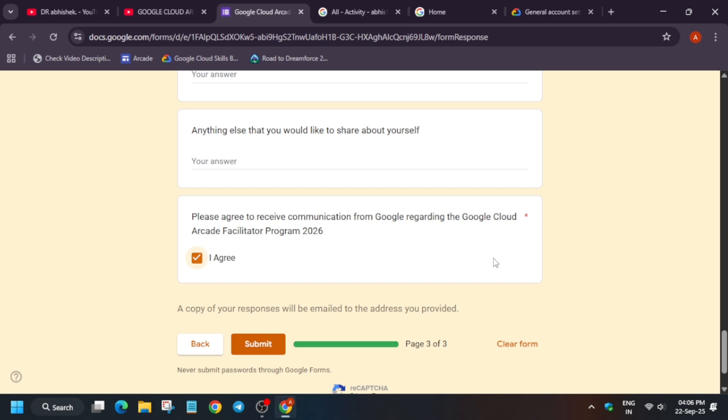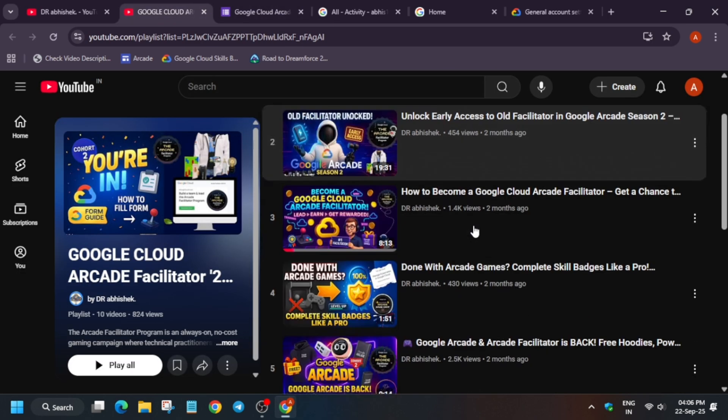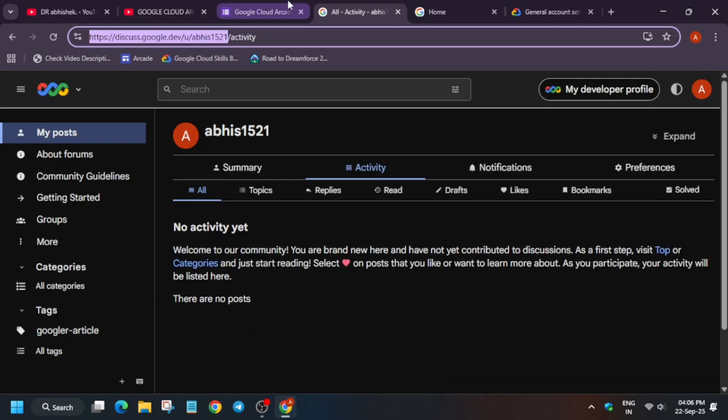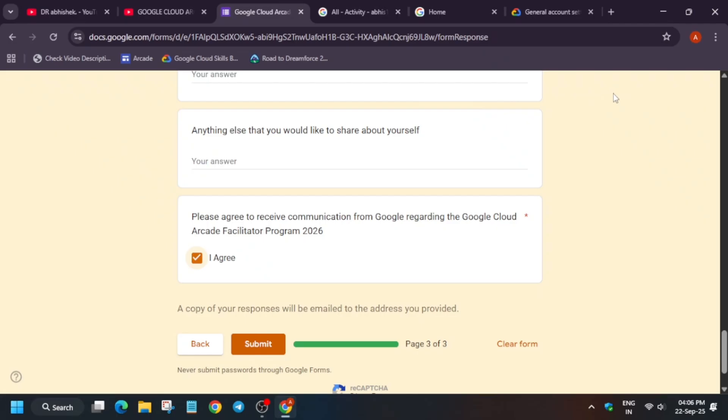I will share a video when selection emails are out, showing how to check your selection and how to nominate your facilitators. If you want to see how the process worked previously, I've shared a playlist — you can watch what happens after you are selected. If you have any queries, comment down below and I'll either make a video on it or reply directly.